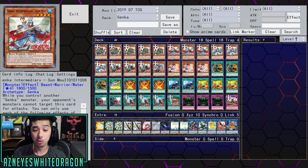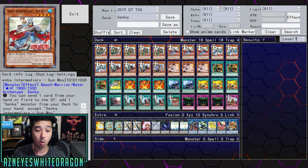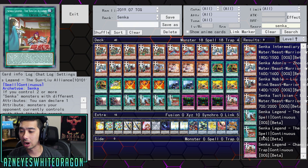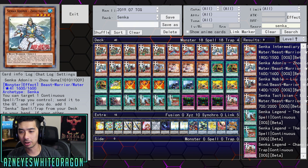Then we have Sunmu. When you normal summon this monster, your opponent's monsters can't target it for attacks. But really the key effect is: you can send one card from your hand or field to the graveyard to add another Senka monster from your deck to your hand — essentially a searcher. If another Senka monster effect is activated, you can target one monster your opponent controls and bounce it back. Then Zaogong lets you target a continuous spell/trap and send it to the graveyard to add any Senka spell or trap. At the moment there are only two spells and one trap.